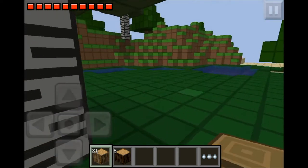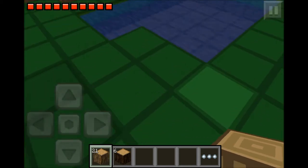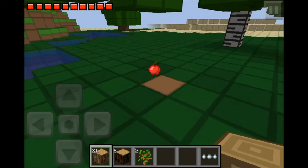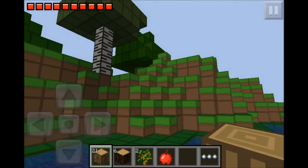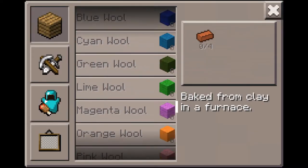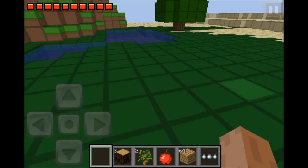I'm going to make my house near this water source, because this is a really convenient water source. I'll get the sugar cane later. Ooh, an apple! Nice. So I'm gonna put it right here. Let's craft some of this stuff. I'm gonna keep that just in case we need some charcoal.